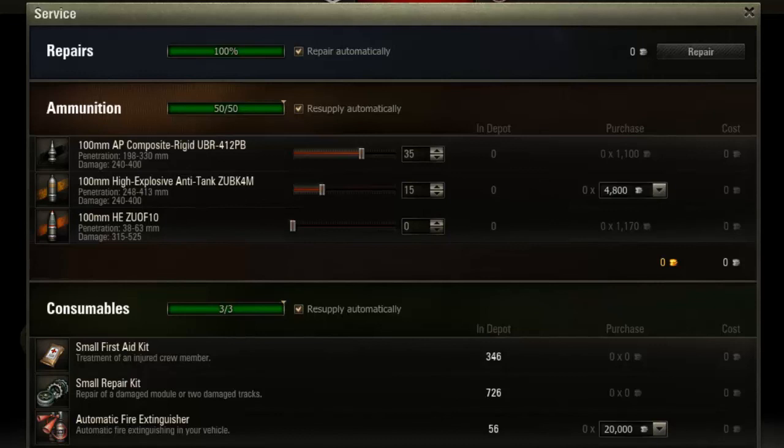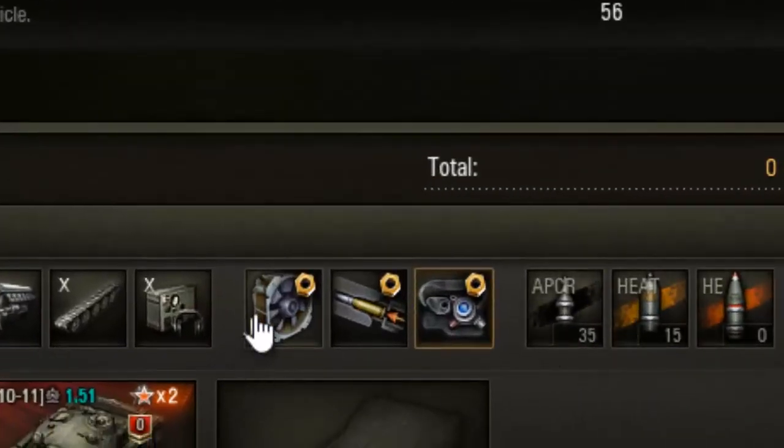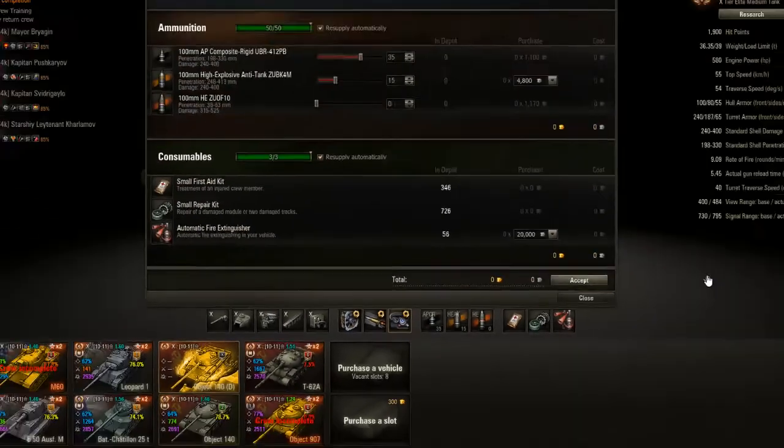For equipment — standard: small first aid kit, small repair kit, and automatic fire extinguisher of course. This thing does catch fire occasionally. For the equipment modules, I go with vents, rammer, and optics, because I like to spot. I like to get that extra view range to really be able to spot my own targets and shoot them. That's pretty much it for equipment.